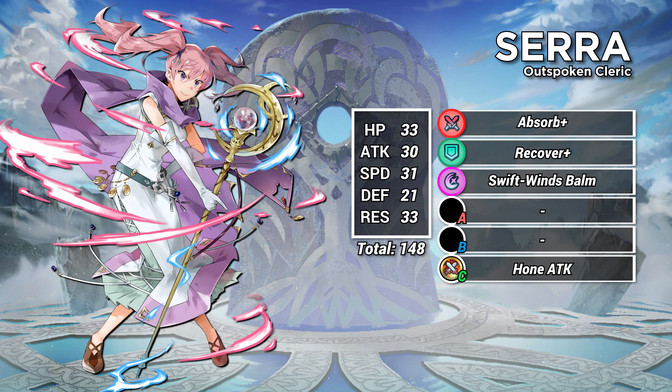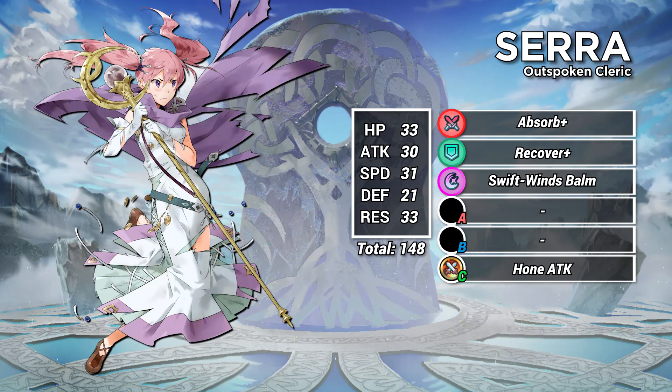She might be less powerful than other choices, but she can perform more functions and brings along a lot of utility. As a well-rounded unit, Sarah also benefits immensely from summoner support. She wants every stat, but the HP in particular is a big deal.